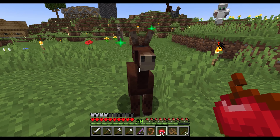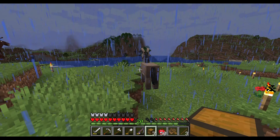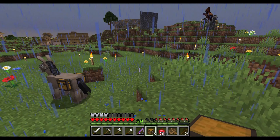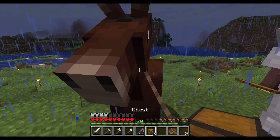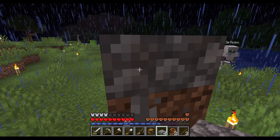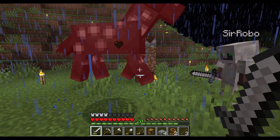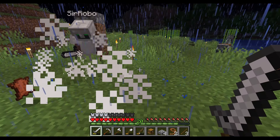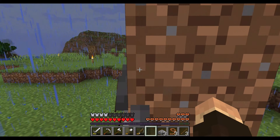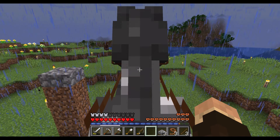Got ourselves a nice mule. We can put chests inside the mules and donkeys. I think the thought process here was we can go on longer journeys and collect a bunch more stuff. Here we are testing the... oh no. Forgot about that. Well, here we are testing the jump heights of the horses. Looks like we're getting rid of the ones that don't meet our standards.